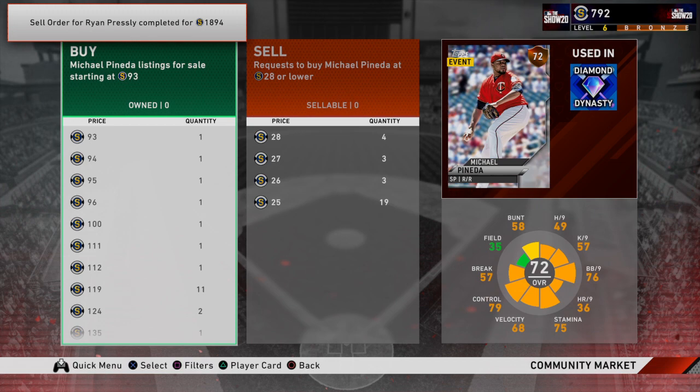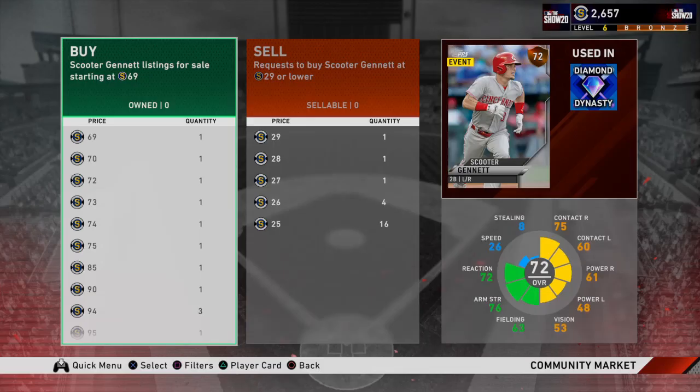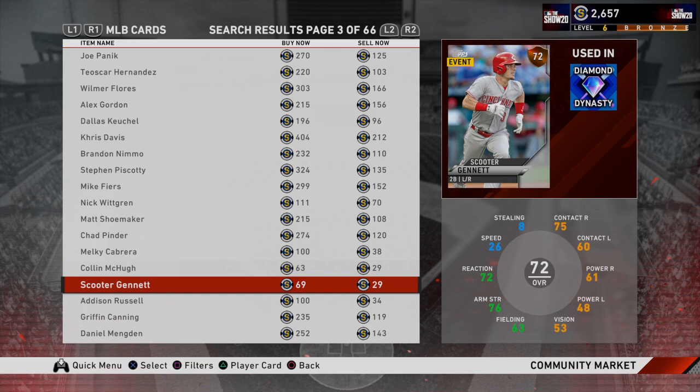You want to look for guys that are really cheap. Michael just sold Ryan Presley for $1,800 stubs, which is pretty good. He's $81 overall — pretty good, but you want to improve your team. You want to get cheap guys. So let's say we get Scooter Jeanette — he's a free agent, but I'm pretty sure he'll sign with someone. Let's get Scooter Jeanette for $29,000. Just go one over. He's cheap, it'll be good for the team. Just try to get little upgrades like this.